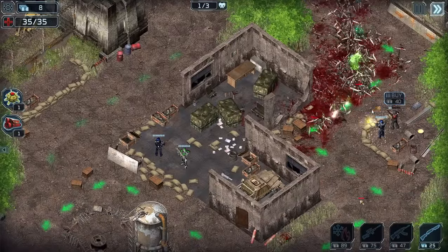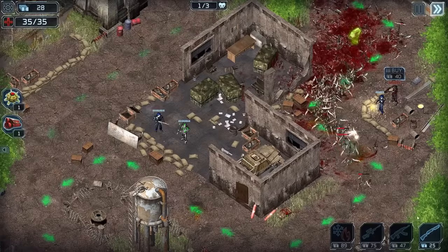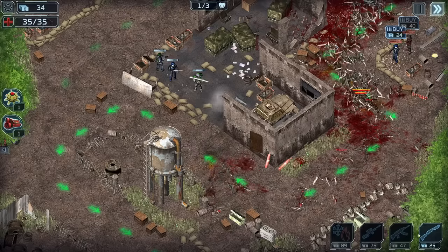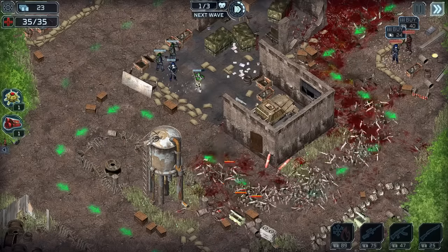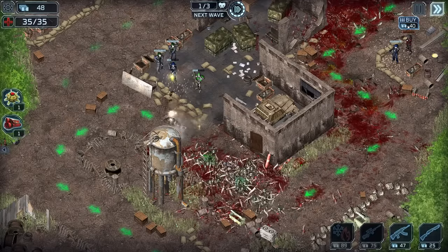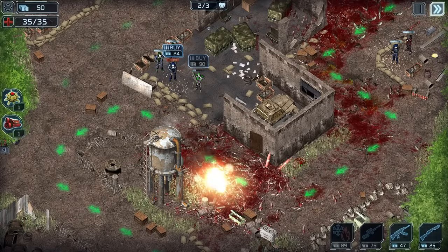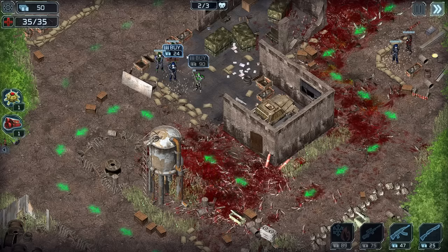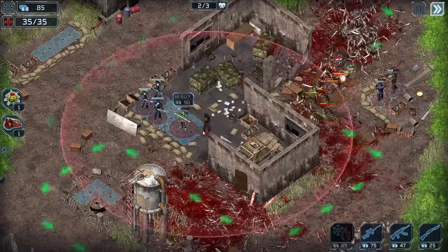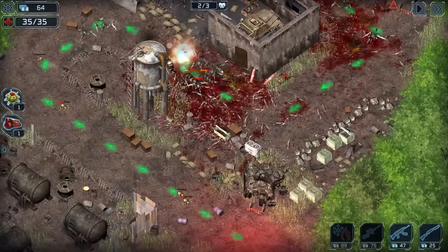Buy more ammo — he's just wrecking. Oh good, there's a shotgun dude out here too. This dude with the rocket launcher is amazing — he's absolutely amazing, just destroying groups of enemies, but he costs $90 to refill the ammo. That's pretty intense.